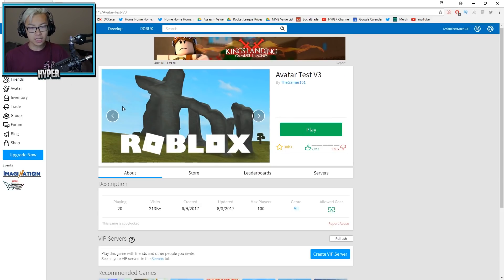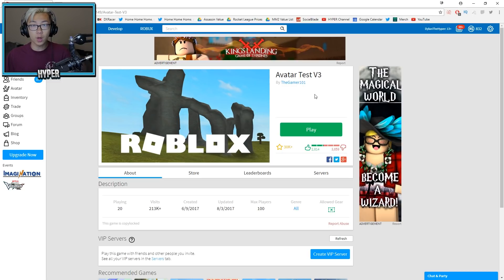Basically, this Avatar Test V3 made by the Gamer 101 allows us to see what our Roblox character would look like with the new avatar body. So that's what we're going to do — I'm going to try to make my character in the new avatar testing thing. I haven't tried the game out but I heard this was the place to go. It has 213,000 visits and was made in June. It has a lot of dislikes so I'm going to toss it a like to give the creator some support. I guess it has dislikes because people don't necessarily like the new avatar.